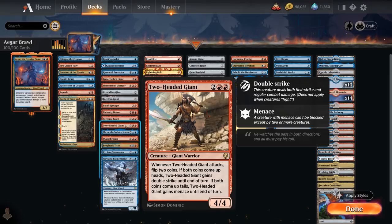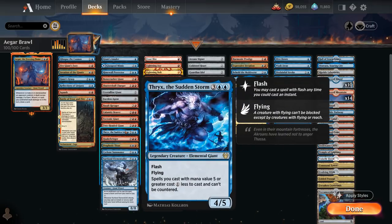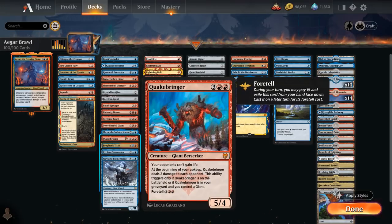Two-Headed Giant is a 4/4 that when it attacks lets us flip two coins: if both heads, it gains double strike; if both tails, it gets menace. Thrix, the Sudden Storm is a 4/5 with flash and flying — spells we cast with mana value 5 or greater cost 1 less and can't be countered. Quakebringer is a 5/4 that prevents opponents from gaining life and deals 2 damage to each opponent at the beginning of our upkeep — this triggers even if Quakebringer is in our graveyard and we control a giant. It can also be foretold.